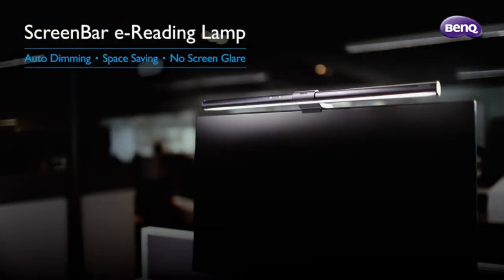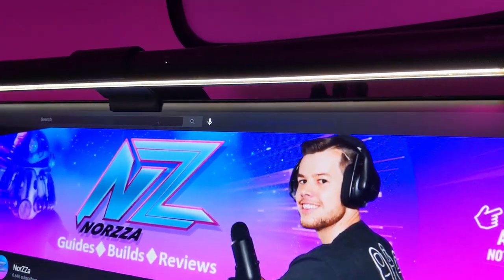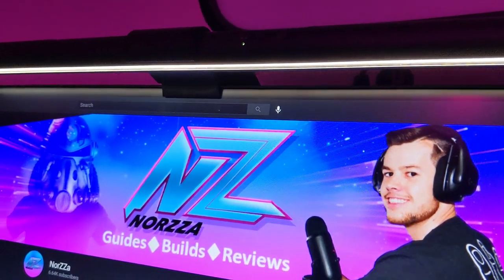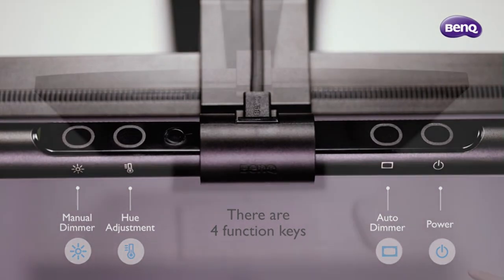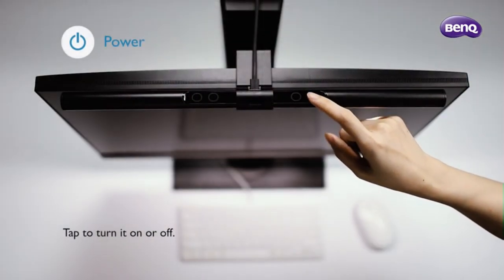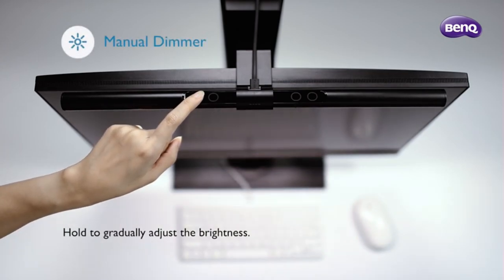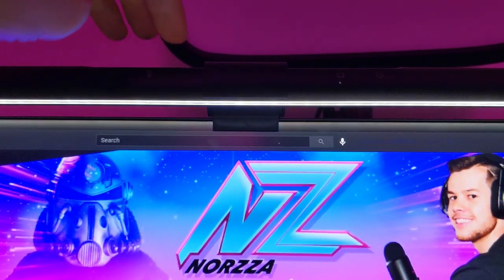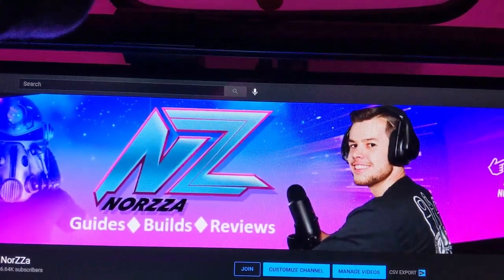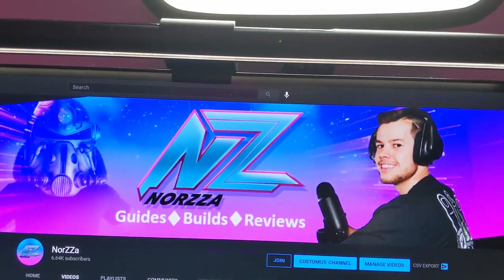Today's video is brought to you by BenQ's new screen bar monitor light. This space-saving monitor light is perfect for those of you that have a small desk space and still want a lamp or a light source on your desk. The light features auto dimming, hue adjustment features, as well as a matte black USB-powered cable. The light doesn't create screen glare on your monitor, which is a huge plus. I've been using the light for a few days now and it's actually a really good addition to a desk, especially for those that are studying or in university.